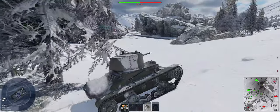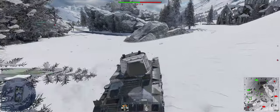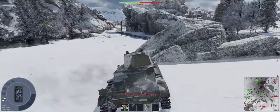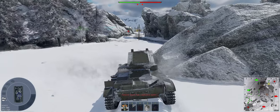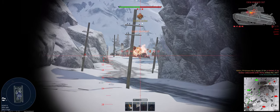Holding C is important too because that means we've got to watch our left. Might start coming through over here — yep, there's one. Another one down — T-26 is down.